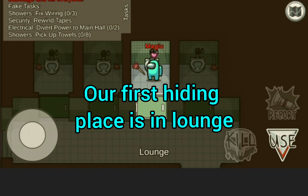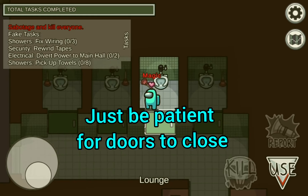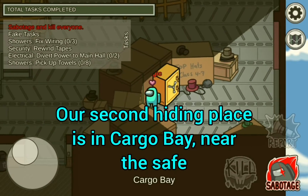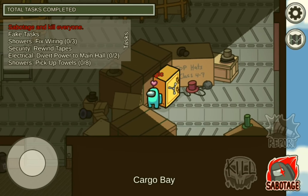Our first hiding place is in Lounge. Our second hiding place is in Cargo Bay, near the ship.